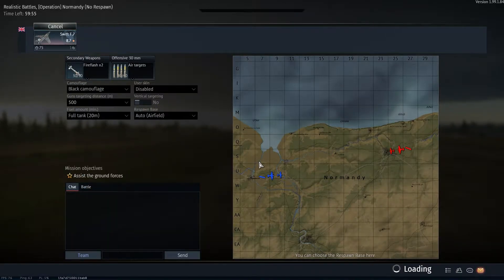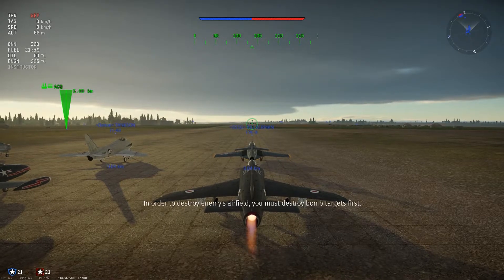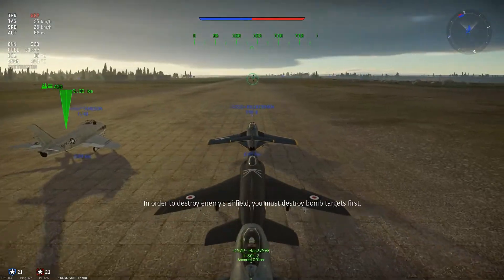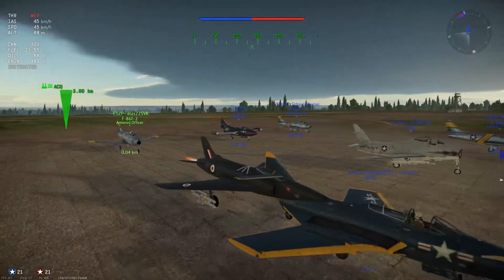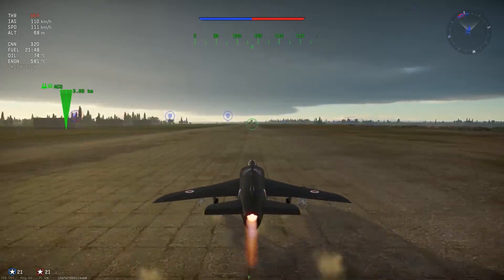Hey guys, how's it going? Today I'm going to be playing the Swift F7, the 8.7 British fighter jet. It's got a really good afterburner, two Adans weirdly placed on the side of the fuselage, but they're very, very strong if you get them right. This plane took me a while to get used to — I'd played a lot of the Swift F1 beforehand, fully spaded both of them. I quite like it though. After a few games, once I got the hang of the new guns, I was consistently getting three to four kill games, and it's a really fun plane to play.